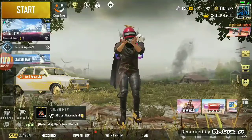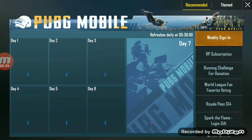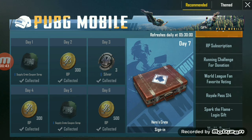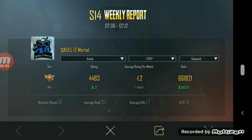Go to the event option on the right side, click on that. Events will appear like this. Then go to recommended — there are two tabs, recommended and theme. Go to recommended, slide down to the last option. You will see there is a weekly report in your game. Open it and tap on it.